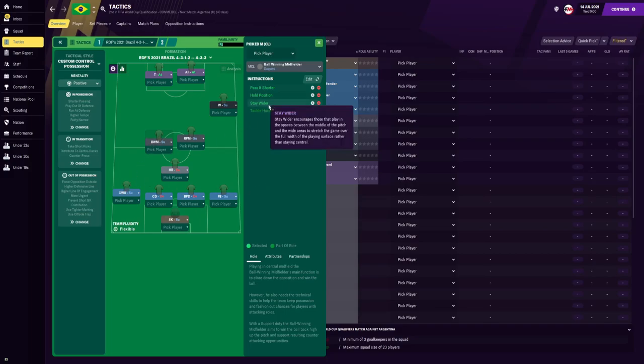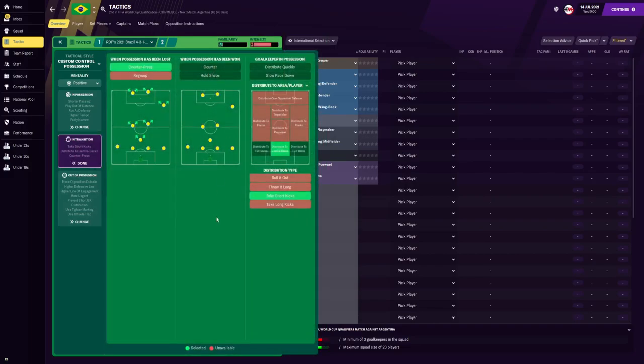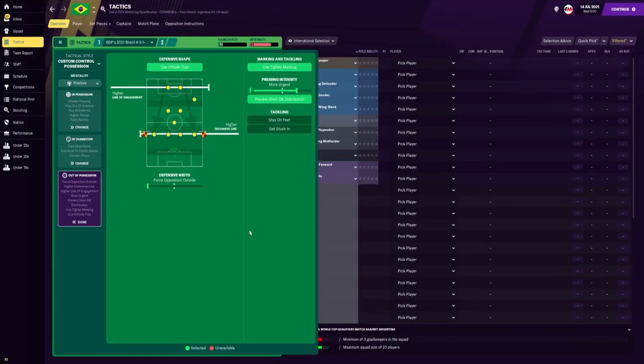When the goalkeeper is in possession, he is going to distribute it to the centre backs by taking short kicks. Out of possession with the defensive shape, we are using the offside trap, a higher line of engagement, higher defence line and a narrow defensive width.